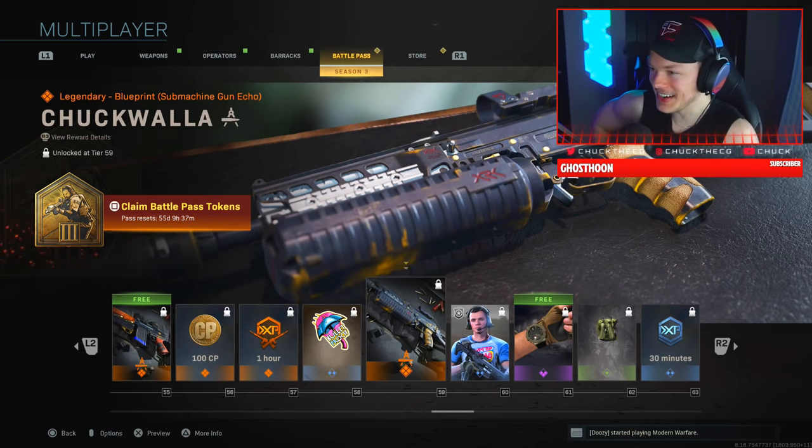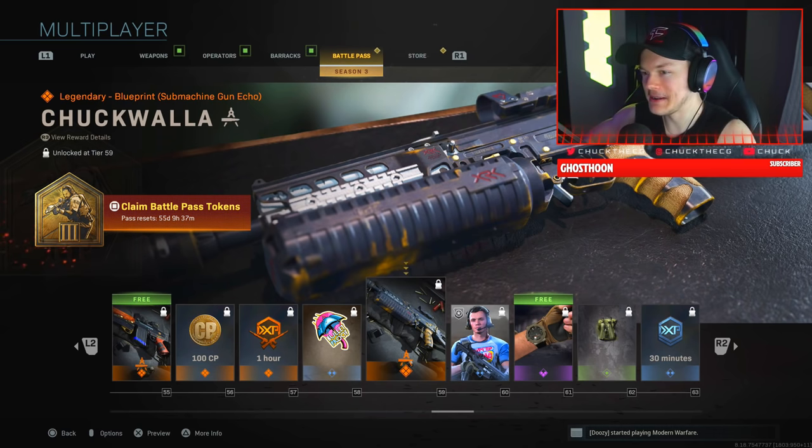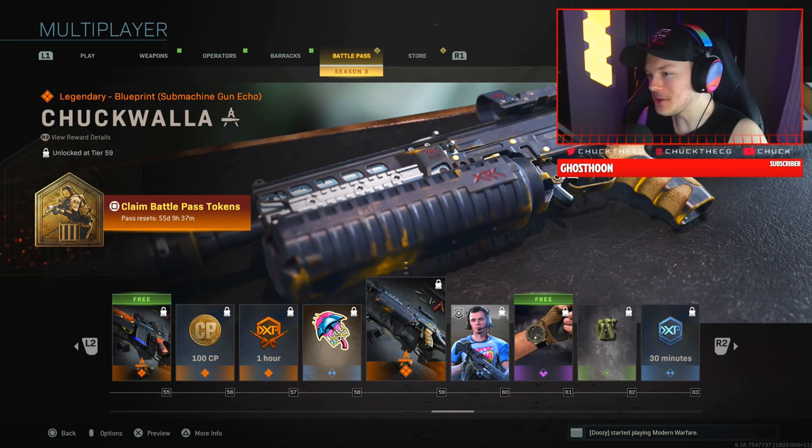Now we have the Chuckwalla — this is actually my variant because it's got my name in it. I'm going to put this on my Bison. Actually, I don't think there's been a single Bison variant in the game before, so maybe now there is.